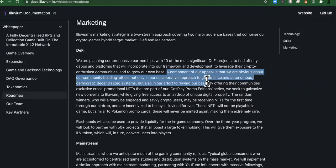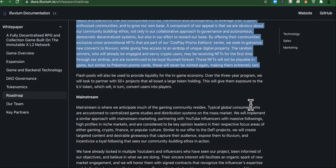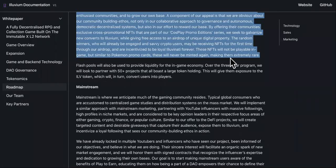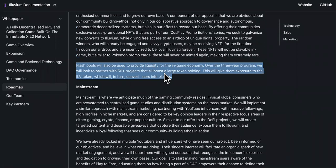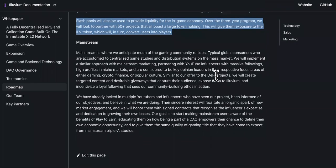A component of their appeal is that they are transparent about their community-building ethos — in their collaborative approach to govern autonomous, democratic, decentralized systems, and in their effort to reward their base by offering communities exclusive cross-promotional NFTs. Flash pools will also be used to provide liquidity for the in-game economy. Over the three-year program, they will look to partner with three projects that all boast large token holdings — growing based off of everybody else's communities and implementation.